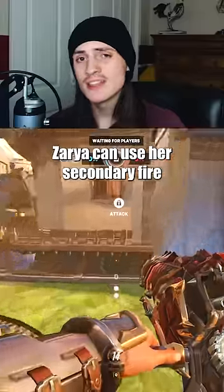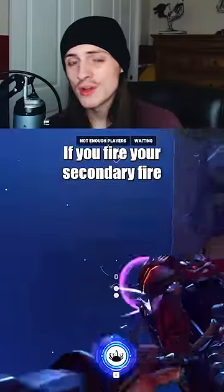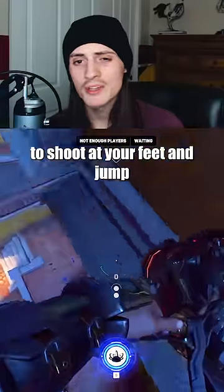Double Rocket Jump: Zarya can use her secondary fire to rocket jump herself for a higher jump, but this also lets her move significantly faster, like when traveling back from spawn. If you fire your secondary fire up into the air, you can get a double height jump when it lands — fire one up into the air and then wait until it comes down to shoot at your feet and jump.